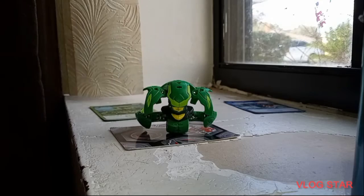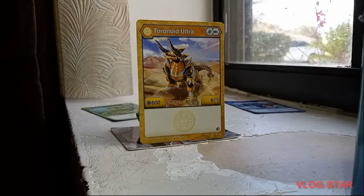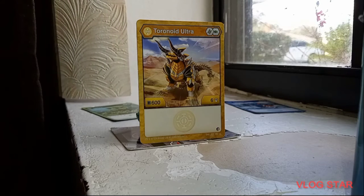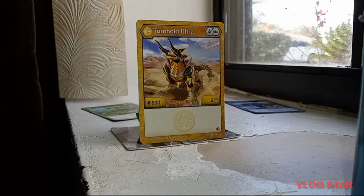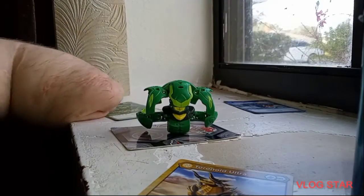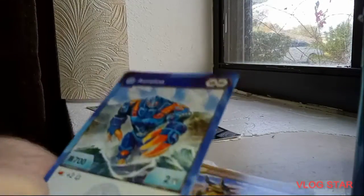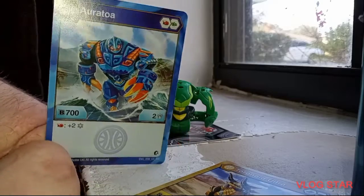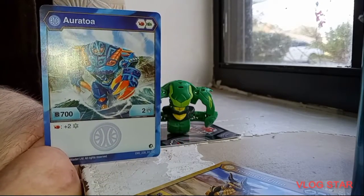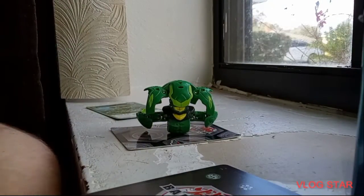Now let's take a look at their cards. Here is Toranoid Ultra — 600 B-power and six damage, which is good. Next, Aquos Oratoa: 700 B-power and two damage, and if it lands on a Flame Fist you get two Frost Strikes.